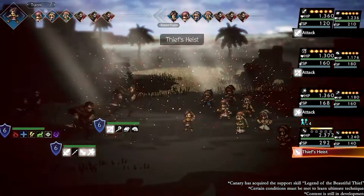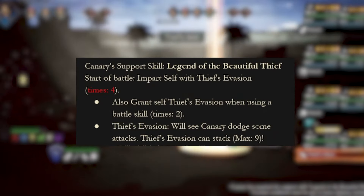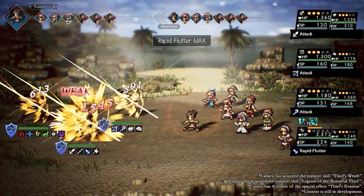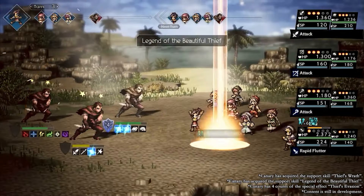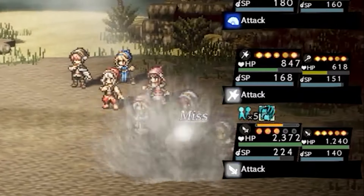Before we talk too much about that insanely good ultimate of hers, let's dive a little into her passive, which is named after her class. If she gets Thieves Evasion, which is stacked with every active skill she uses, she evades almost every attack coming at her. Those get consumed when attacked, one per attack, failing to reach her.